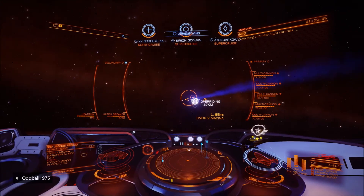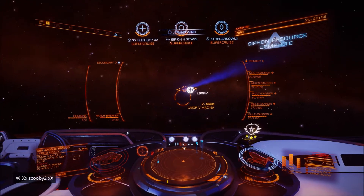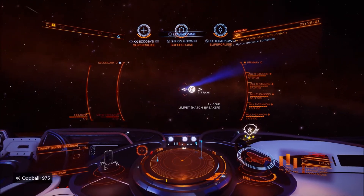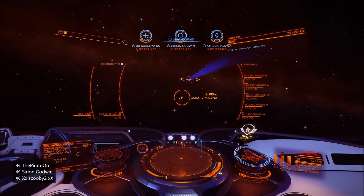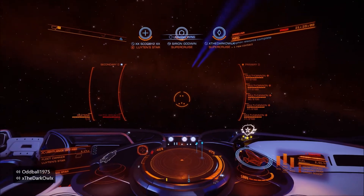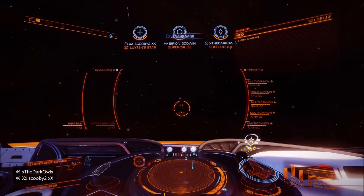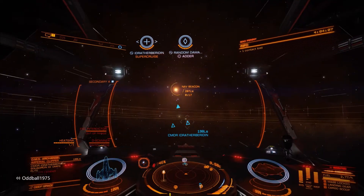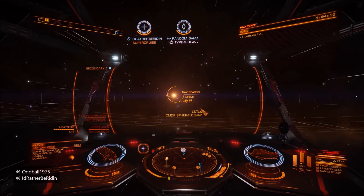He's drifting off in a direction - what do I expect? It's a shieldless Type 9 at a CG. I don't know why people are that greedy and run shieldless Type 9s. You can run plenty of cargo and still have very powerful shields - I know I do. I never understand people who try to run shieldless and then combat log as soon as they get into any sort of entanglement. What's the point? If you're going to do that, just play solo or private group and save everyone the time.